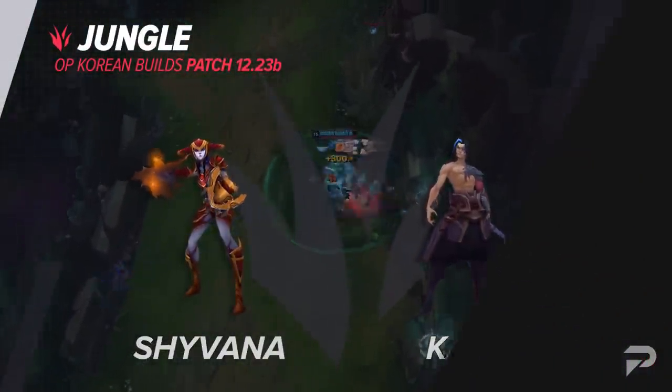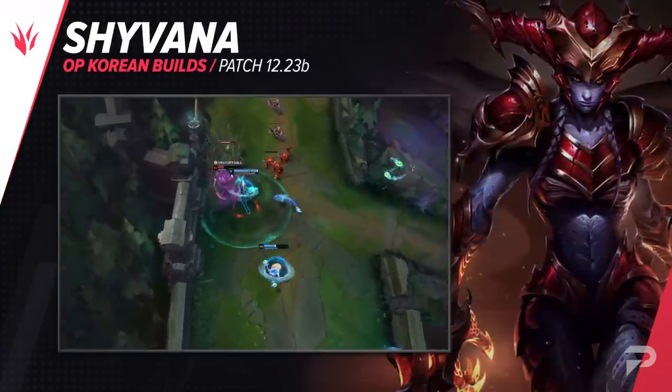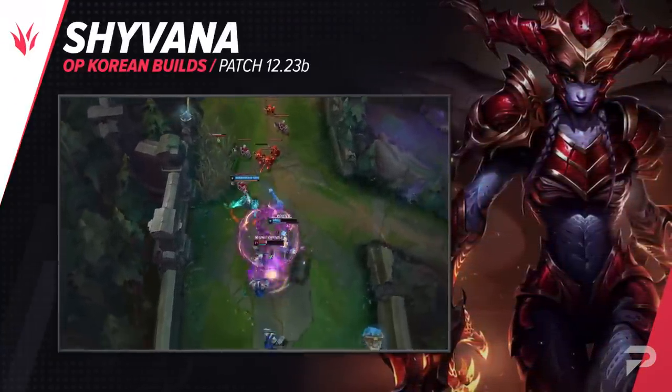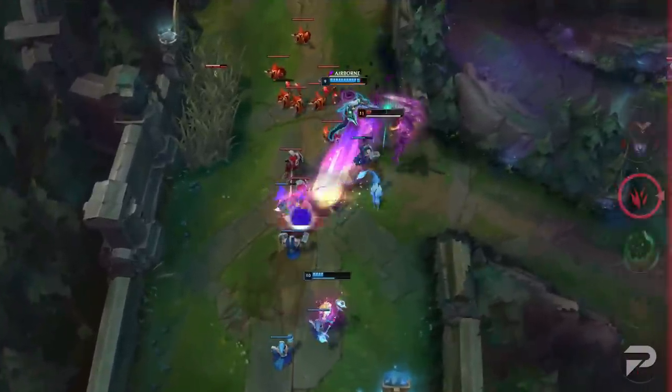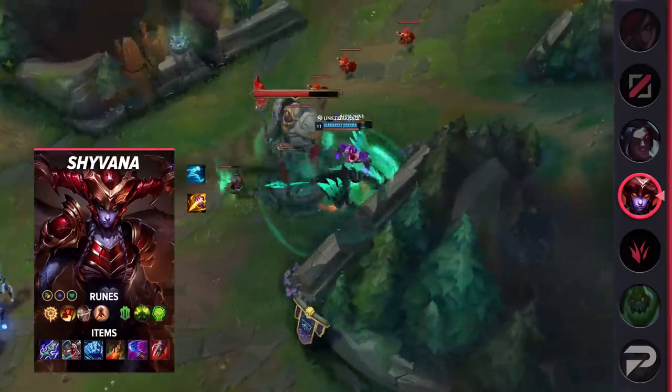Our first jungle build will be for Shyvana. While last season we saw AP Shyvana as the most popular variant, things might be changing very soon. She's seeing much more play with an Attack Speed Bruiser build that you should definitely want to watch out for. This makes her one of the best frontliners for your team, but also allows her to consistently deal high DPS throughout the course of the fight.